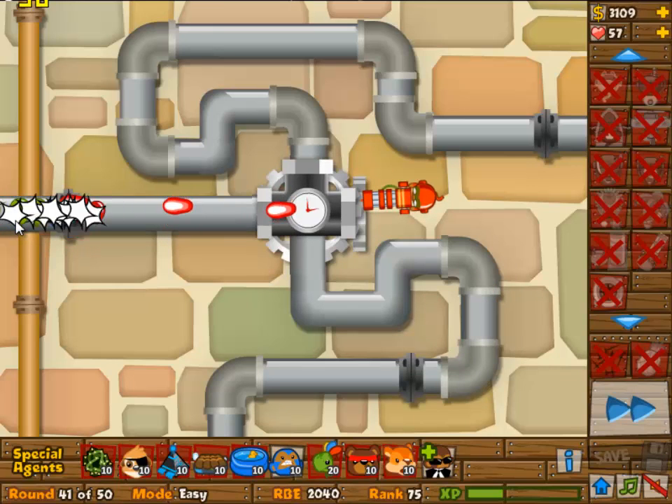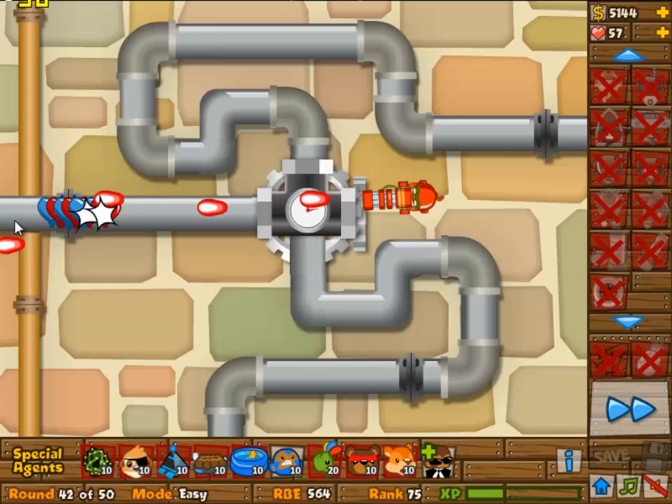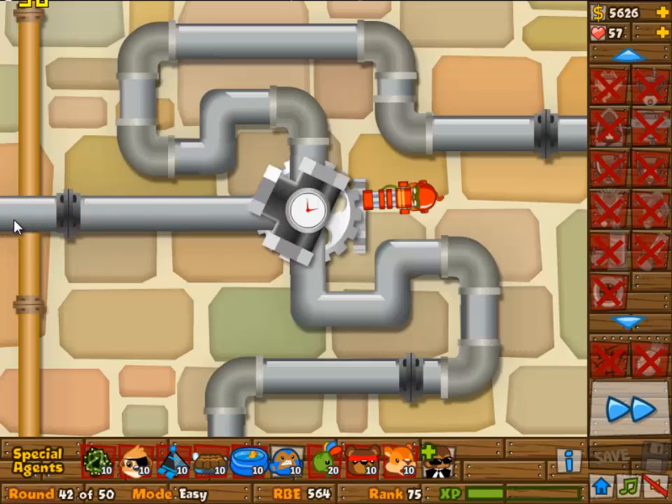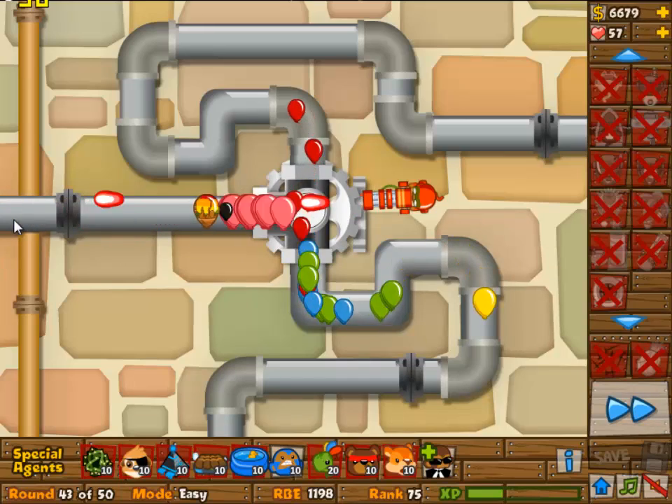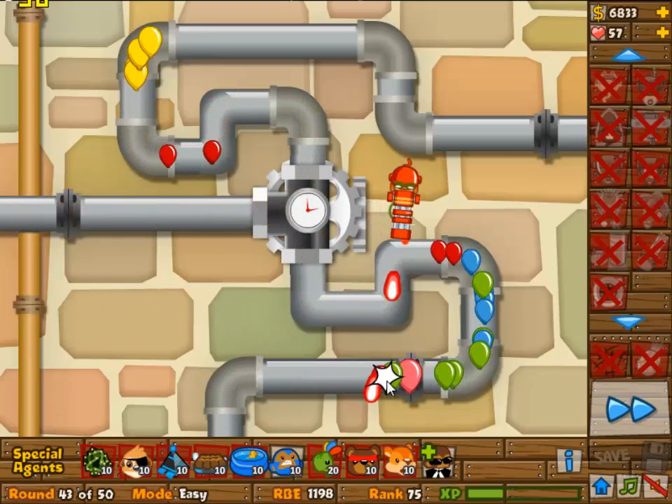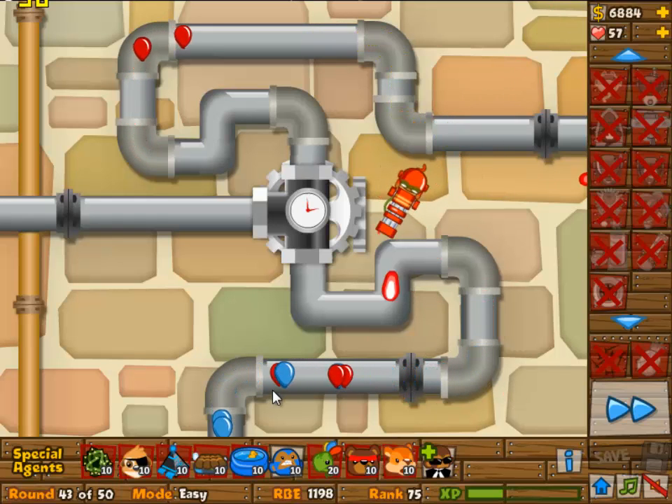This guy is going to stay here up until round 45. This can all be fast forwarded — it is pretty easy. Once the ceramic balloons come in however you may want to slow it down. In wave 40 you had ceramic balloons — those are kind of crappy to deal with because they have a lot of layers. Ceramic balloons cannot really be dealt with when you have the glue monkey.